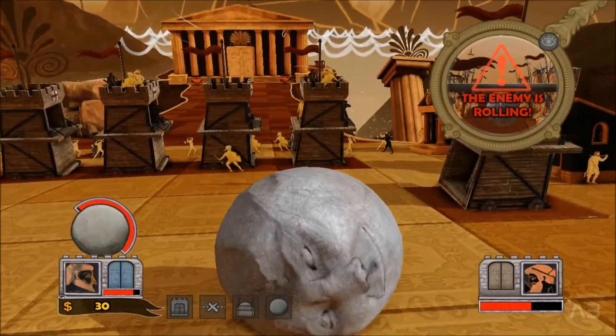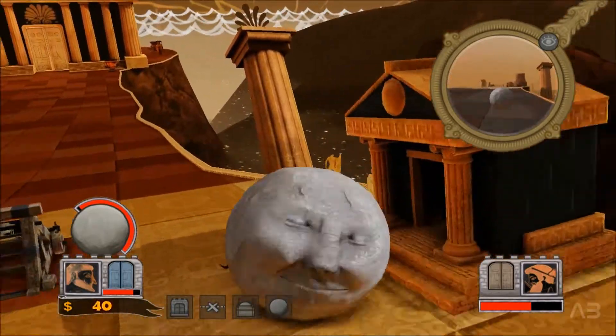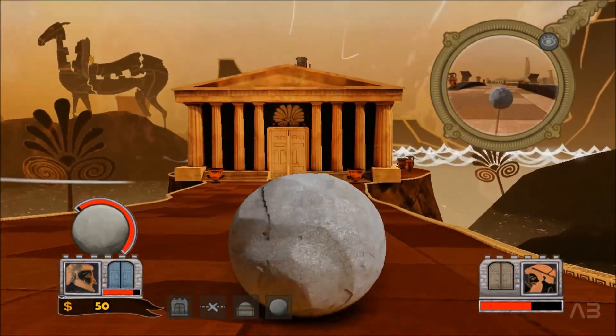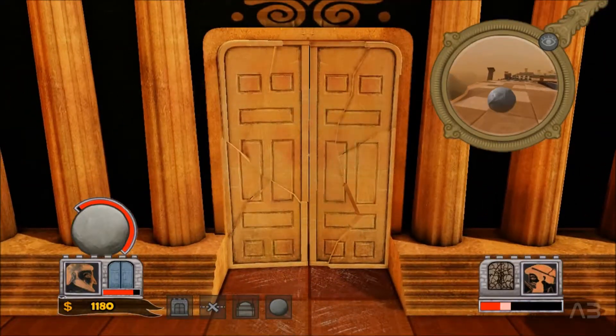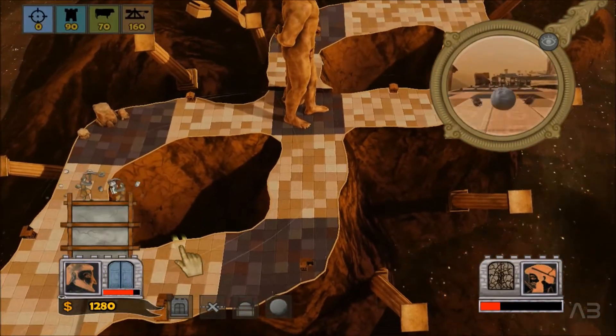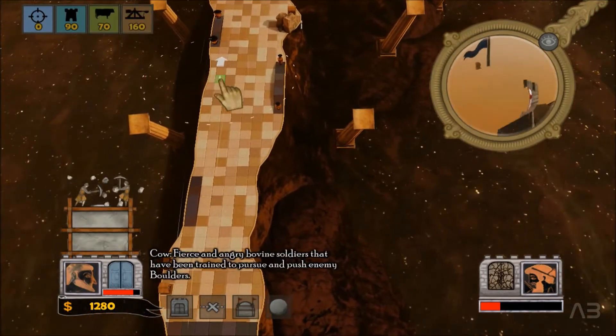By jumping one moment before a catapult fires a shot at me, I am trying to disorientate them and make it easier for me to reach my enemy's gate. More chaos of course.